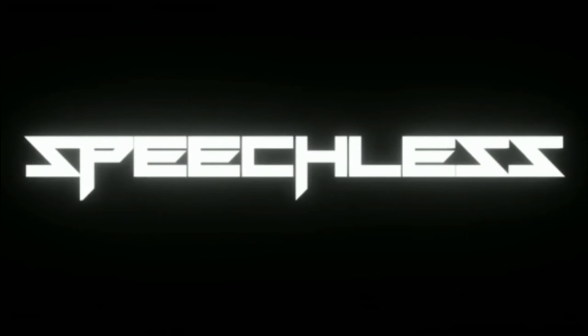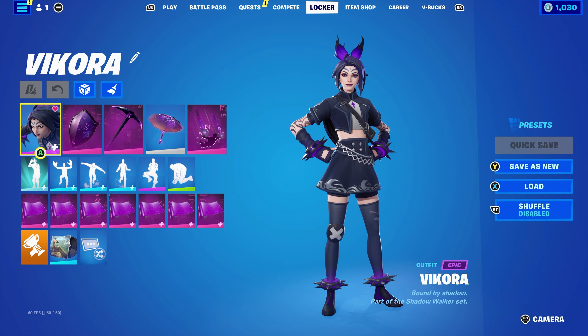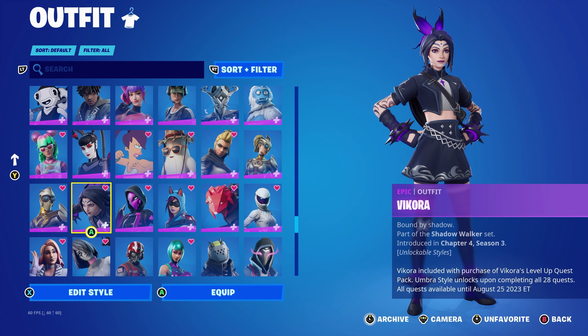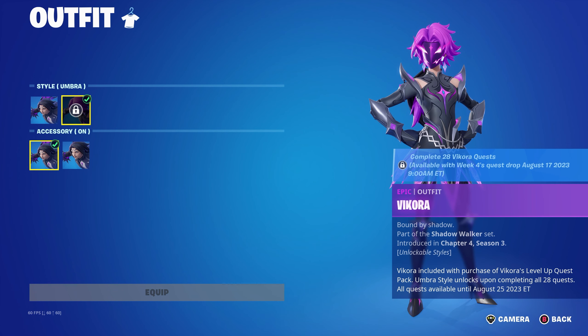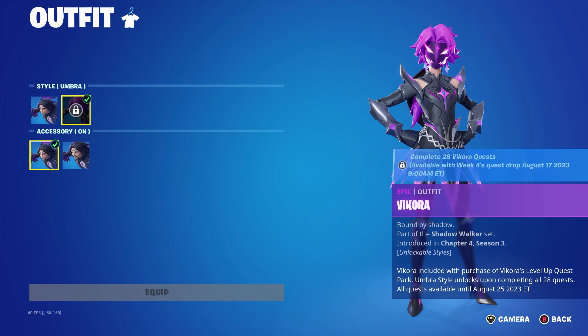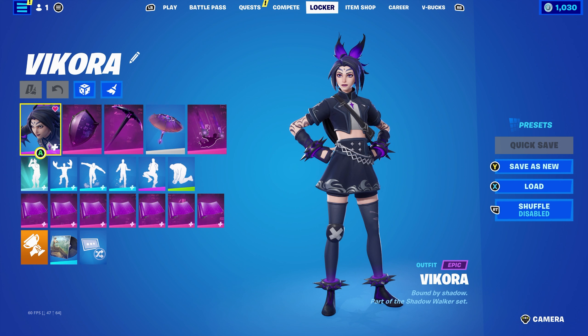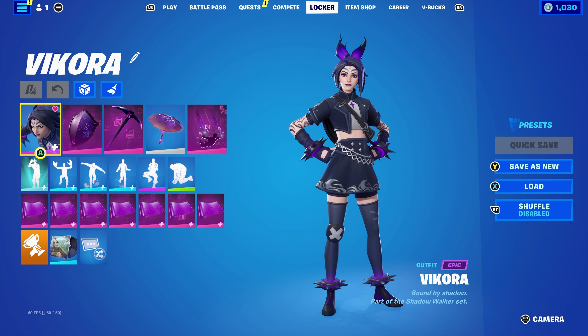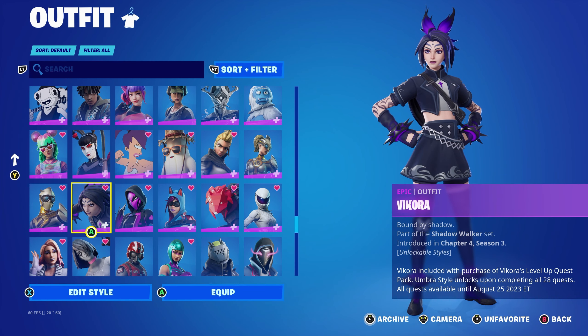Hello and welcome to Terrestrial Speeches. Today's video is going to be a skin combo video. Today's skin is Vikora, the newest level up quest pack from Chapter 4 Season 3. Vikora is included with purchase of the level quest pack; the Umbra style unlocks upon completing all 28 quests, with all quests available until August 25th. It costs 1,200 V-Bucks like every other level quest pack, giving you a skin with multiple edit styles, a wrap, and 28 levels if you complete the challenges. It's part of the Shadow Walker set.